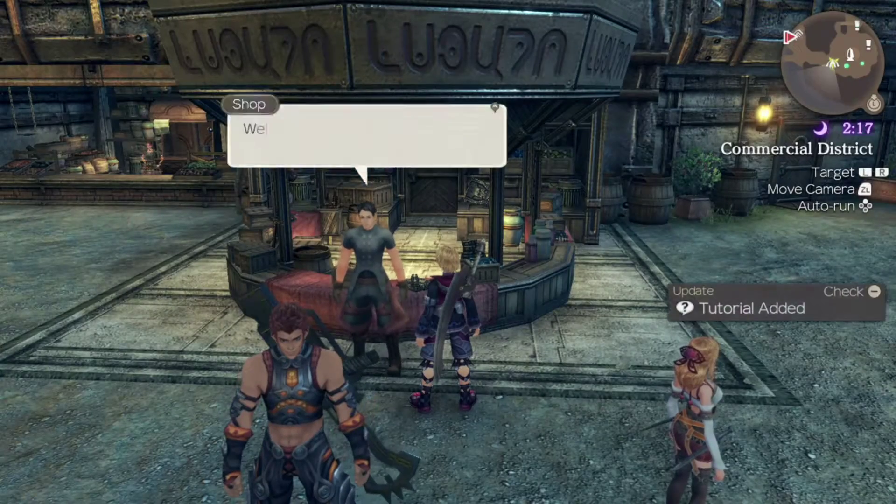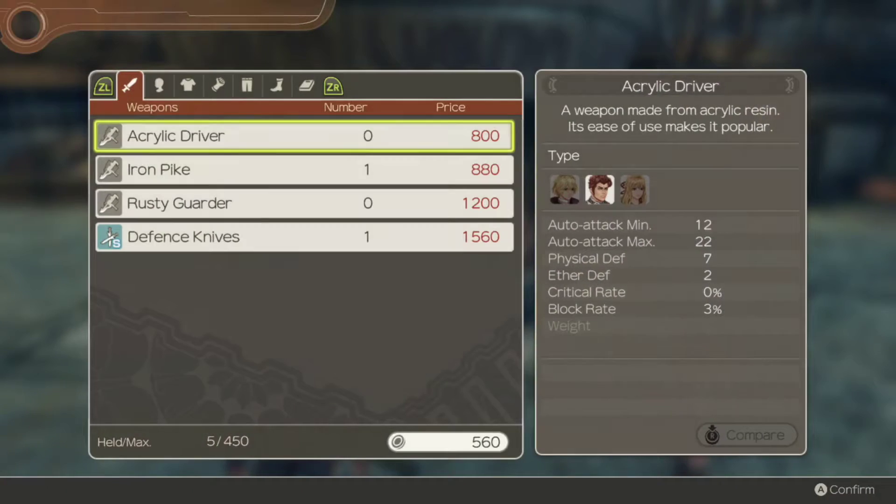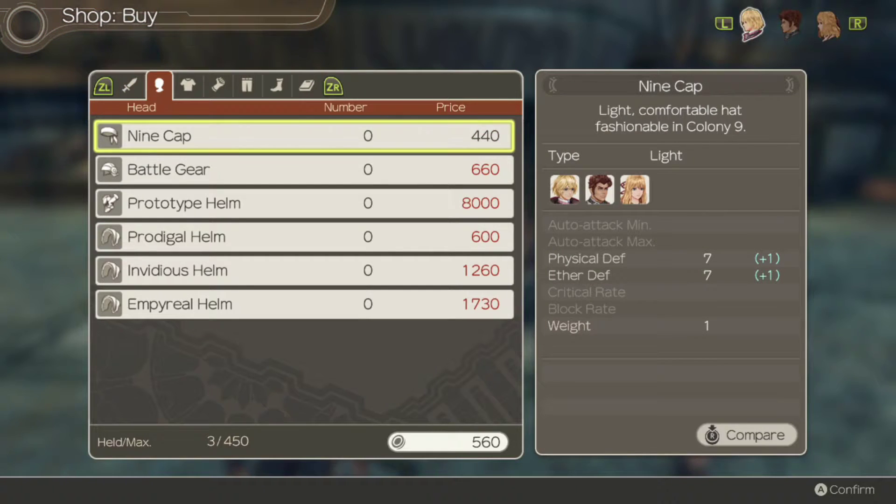Head back over to change equipment. If we move over to Ryan first and replace his scrap driver with the Iron Pike — that's a nice boost to his damage. And if we go back over to Shulk, we're going to get some armour for him, and then change the hunting knives for the defence knives — a whopping big boost there for Fiora. I would suggest early on that weapons do take priority, because boosting damage is just going to help us get through battles even faster.